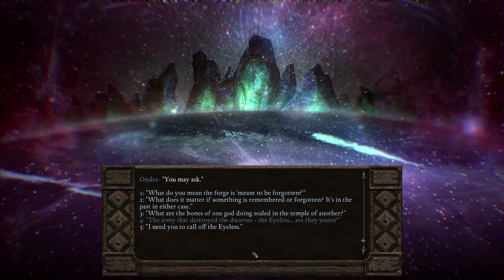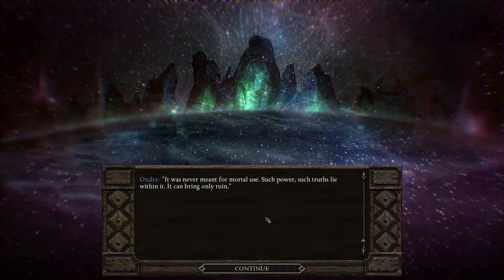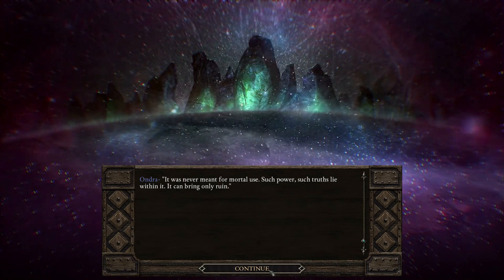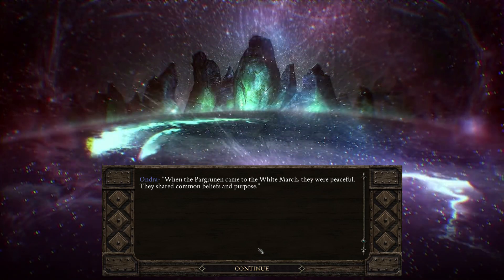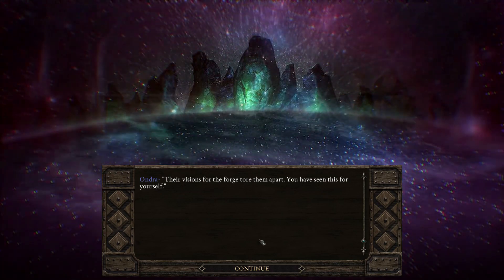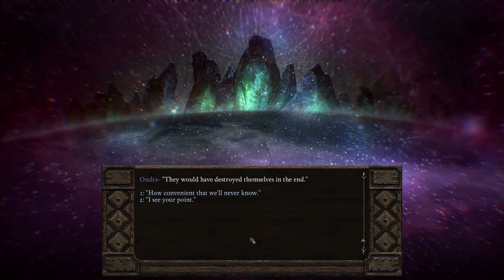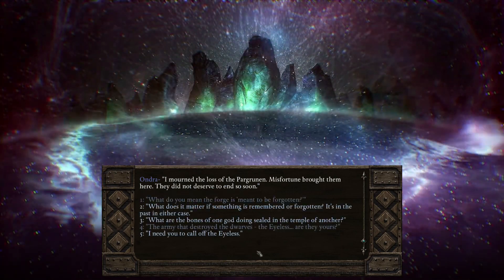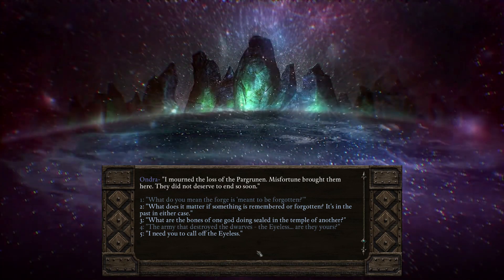"What did you mean the forge is meant to be forgotten?" "It was never meant for mortal use — such power, such truths lie within it, it can bring only ruin. When the Pargrunin came to the White March, they were peaceful; they shared common beliefs and purpose. Their visions for the forge tore them apart. You have seen this for yourself." "Yes, I have." "They would have destroyed themselves in the end." "I mourned the loss of the Pargrunin — misfortune brought them here. They did not deserve to end so soon."